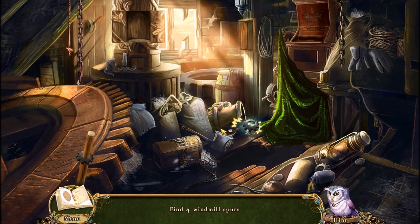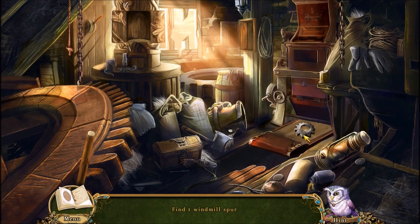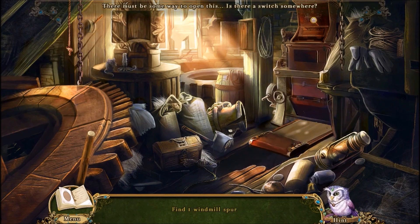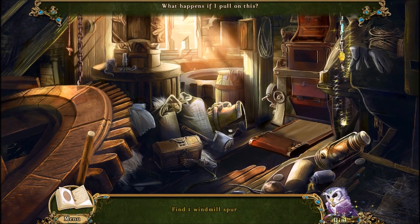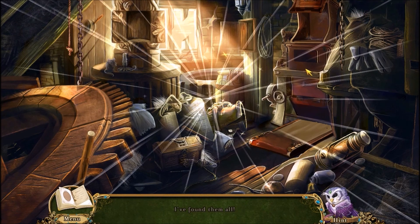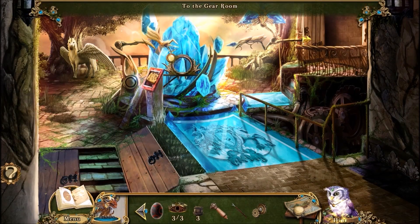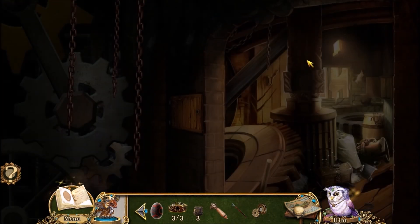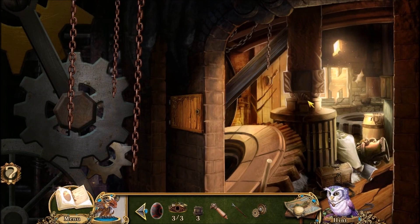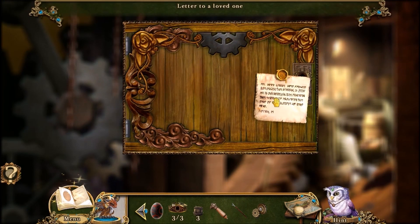So here we're just finding a series of gears, although the game is calling them spurs. I was thinking about the spurs on the back of cowboy boots. What's this? That's the switch. It's going to keep calling them spurs. And this confused me — I thought we were done with that area. We can go right back inside. Oh, it kicked you out and then you go back in. That's great.